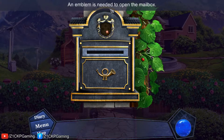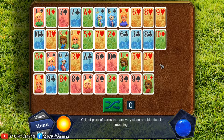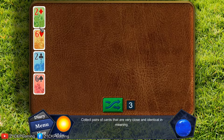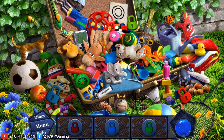An emblem is needed to open the mailbox. There's a minigame: collect pairs of cards that are very close and identical in meaning. The first time I played this I wasn't sure how, but now I know. You pick the first card, then find its matching pair placed nearby. I finished the first minigame — this game has so many minigames and it's really fun.